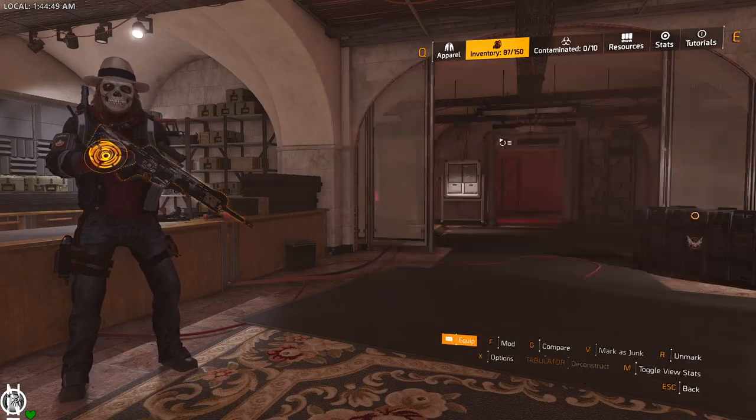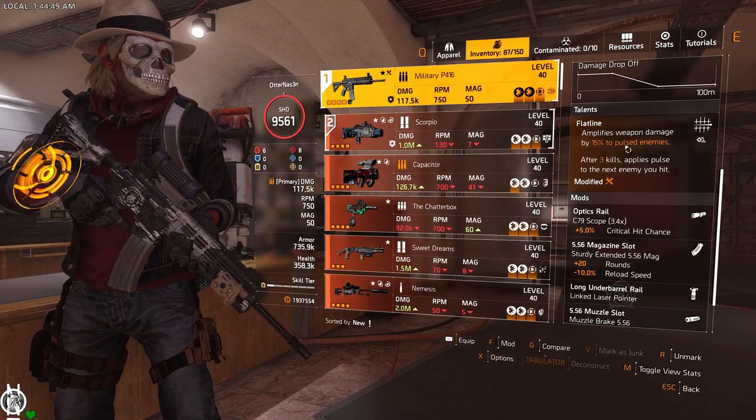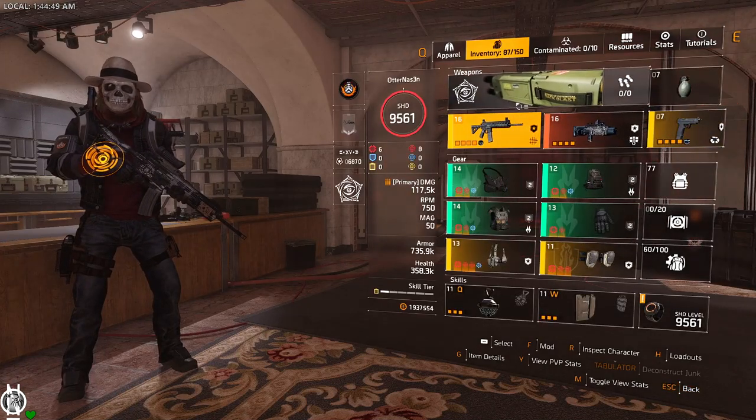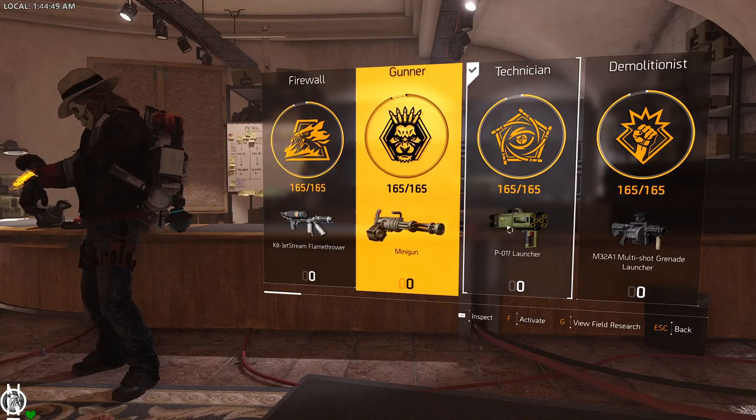On your weapon you want the talent Flatline. Flatline gives 15% amplified damage to pulsed enemies, which we achieve with this build.